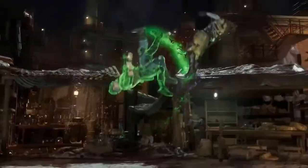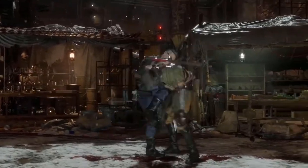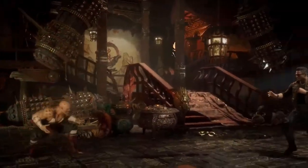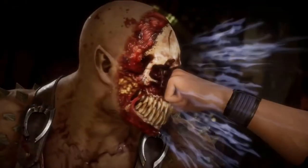I will be using the standard point array: 15, 14, 13, 12, 10, and 8. Johnny's highest score will be in Dexterity. Johnny has managed to dodge point-blank gunfire, catch Scorpion's chain in mid-air, dodge a corpse thrown at him, catch a sword swung from Sub-Zero before it could slash him, and catch Reptile's tongue before it could hit Sonya.